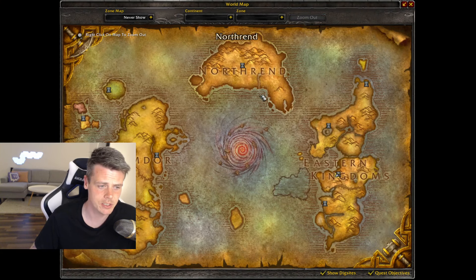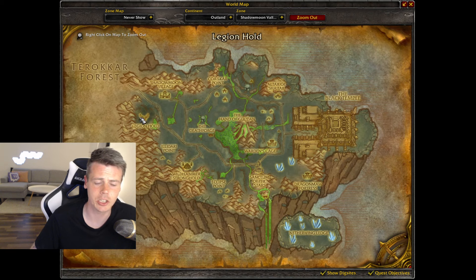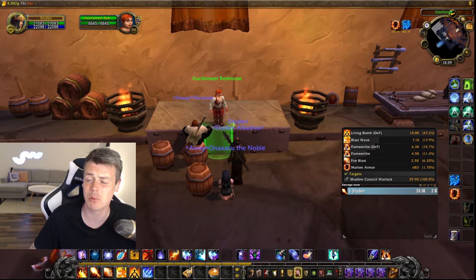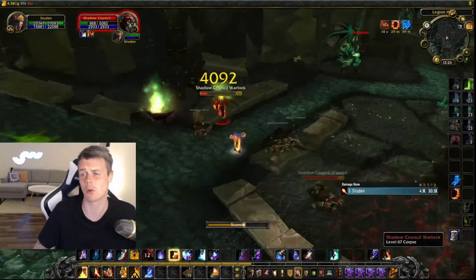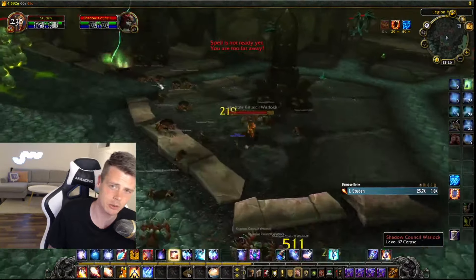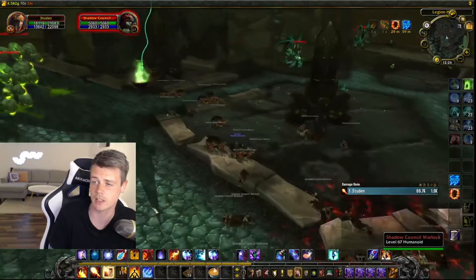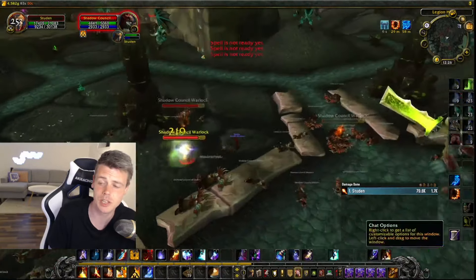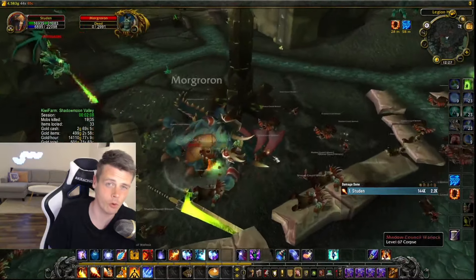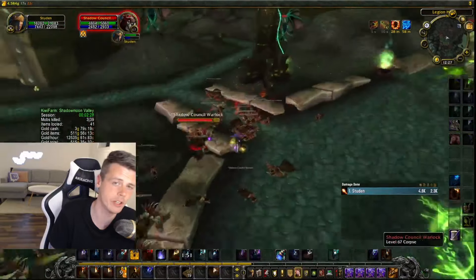The exact location is in Outland, Shadowmoon Valley, at Legion Hold. In Legion Hold, you will find these three pillars that hyper-spawn like absolute crazy. If you've been gold farming in retail WoW over the years, this location is not going to come as a big shocker. Even if you've played TBC Classic, this farm was also super valid back then, and it still is to this day extremely good. Just pay attention to the spawn rate — you will never run out of mobs. As soon as you kill a mob, a new one will spawn.